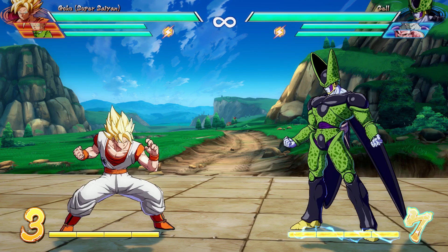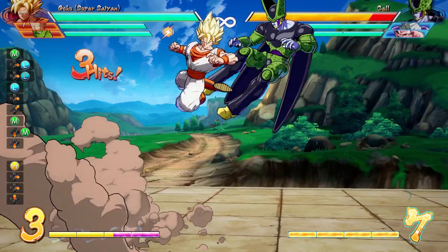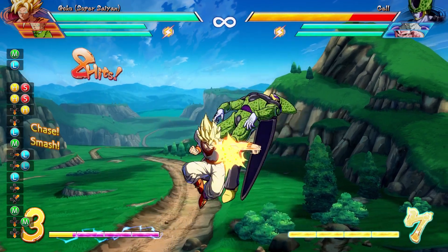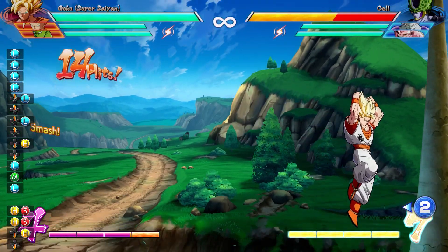Jump, dash, heavy, down medium, medium, jump cancel, light, medium, light, down heavy, chase, light, medium, light, down heavy, jump cancel, light, medium, heavy. Then you have the freedom to go into your level 1 or your level 3 super.